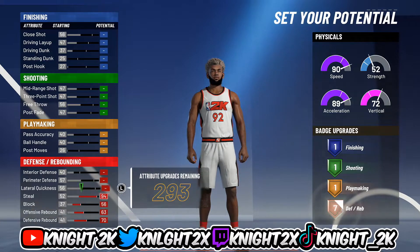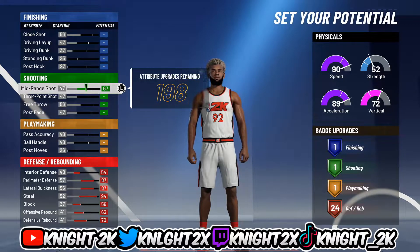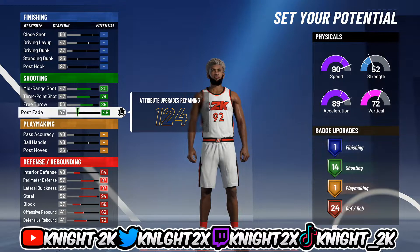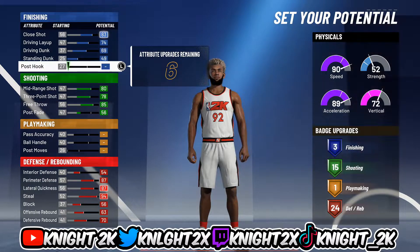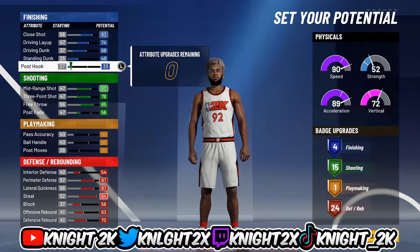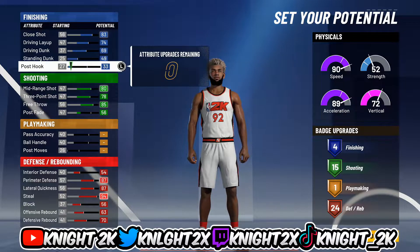For the finishing build: first thing for both builds, you want to max out defending — you'll get 24 defending. Then put your shooting to where you get 15 upgrades. Make sure those are filled out to get 15 shooting upgrades, then put the rest towards finishing, which will give you four finishing. So you get: 4 finishing, 15 shooting, 1 playmaking, 24 defensive.